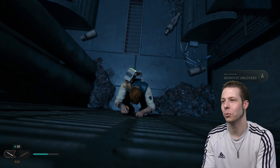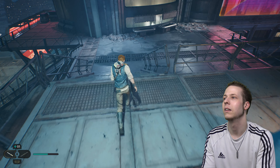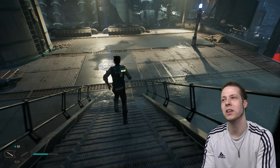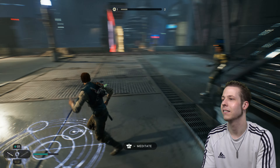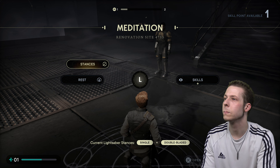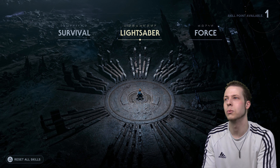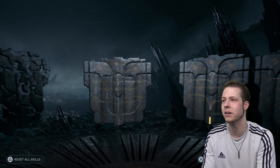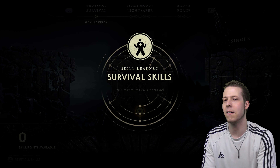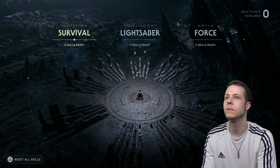This definitely leads to a shortcut — a meditation spot. Yep, there we go. This is where we started the video, isn't it? How are we doing for skills? We already bought one. I'm going to get a health upgrade because some of these are going to be very bloody useful early on.